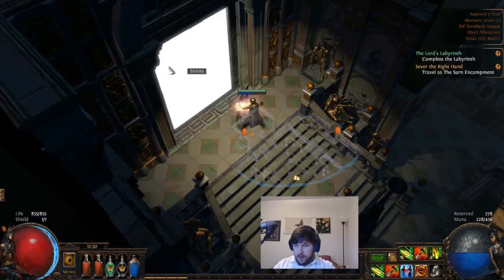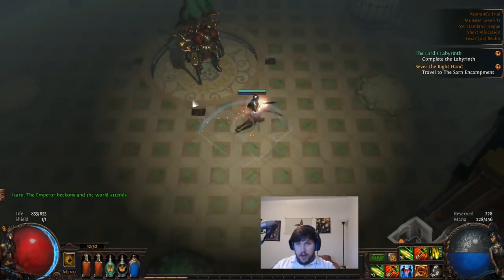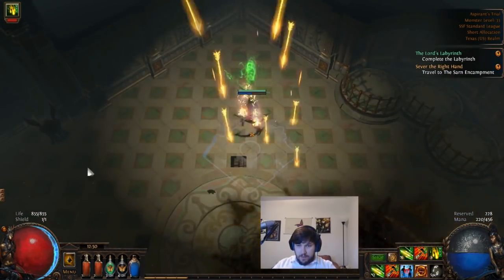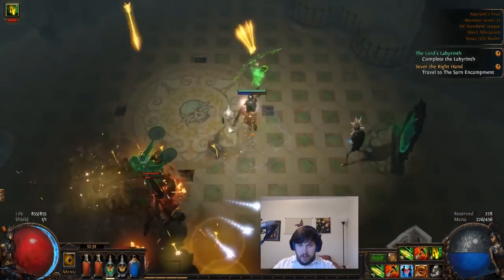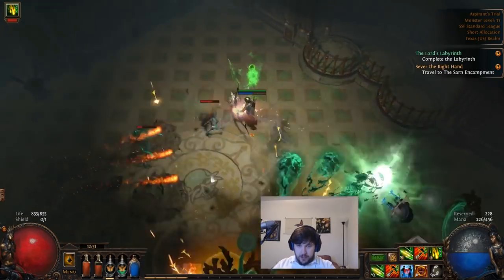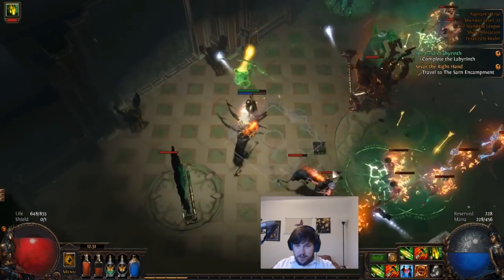Going through the door, any ball skills you charged up are going to be gone and any buffs you had will be gone when you come in here, so be prepared for that. The emperor — Izaro is his name — has a ghost on top of his head that shoots little spirit orbs at you. He has a nice slam attack, a leap slam, and a regular hammer attack, and they all do quite a bit of damage. As a ranged character, we can try to circle-strafe him. He does summon adds, which you can use to get frenzy charges.